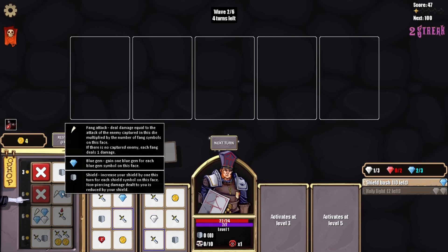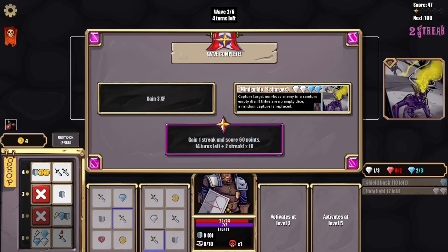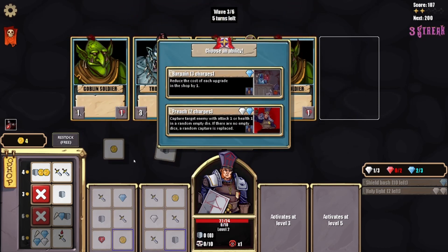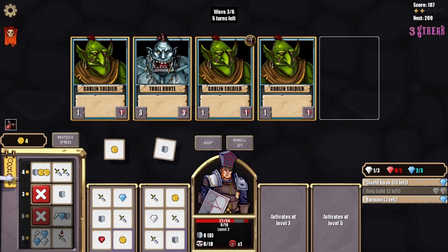Oh, you can unroll — it gives you a better chance at things. Fang attack — deal damage equal to the attack of the enemy captured. Capture target non-boss, ending a random die, gain three XP — pretty interesting. Reduce the cost of each upgrade in the shop by one. Capture targets enemies with an attack — I'm gonna do that, I like this. Let's do it.